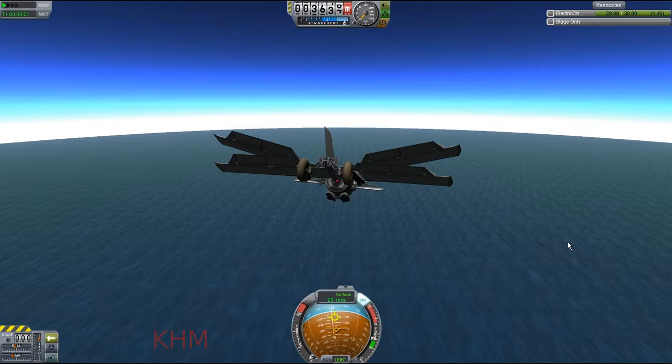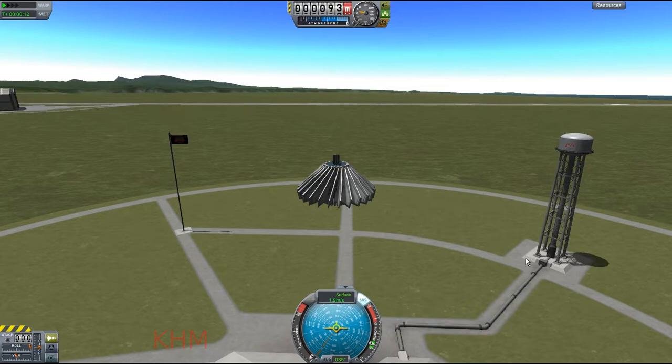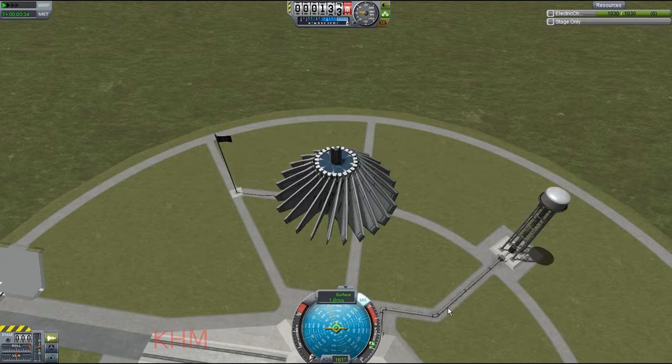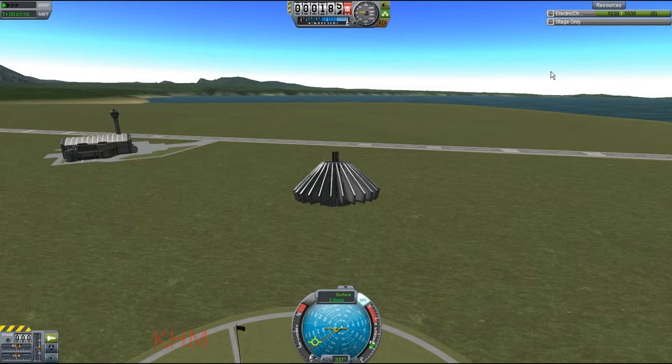What if instead of a horizontal takeoff like the current one on screen, we did more of a vertical takeoff like this one? And that seemed to work out quite well — it went up at a decent speed with this small version, but still nowhere near orbital velocity.